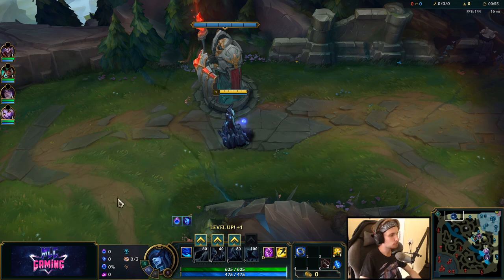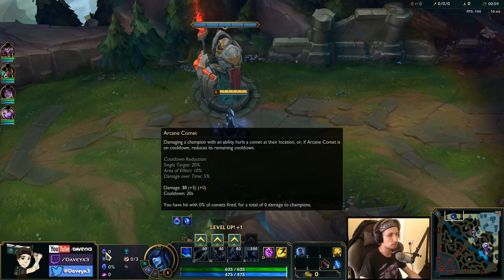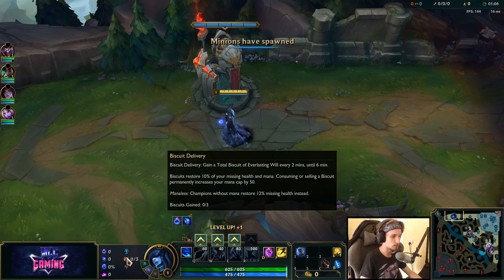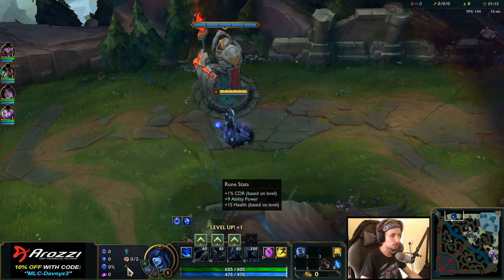For the best runes for Lissandra in the top lane, I would recommend going Arcane Comet, Manaflow Band, Transcendence, Scorch, Cosmic Insight and Biscuit Delivery. Also taking CDR Scaling for the Transcendence and also AP with Health Scaling.